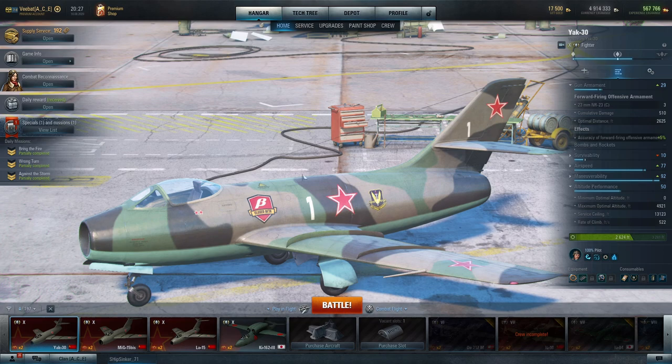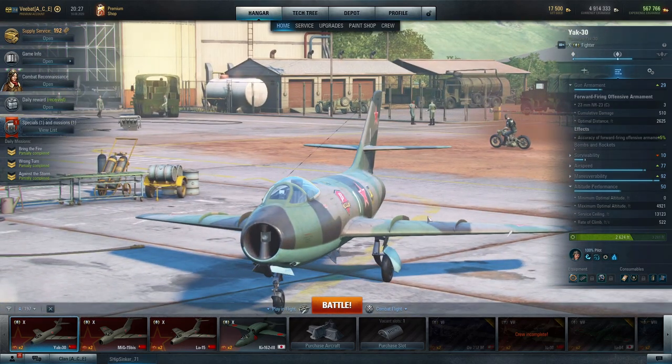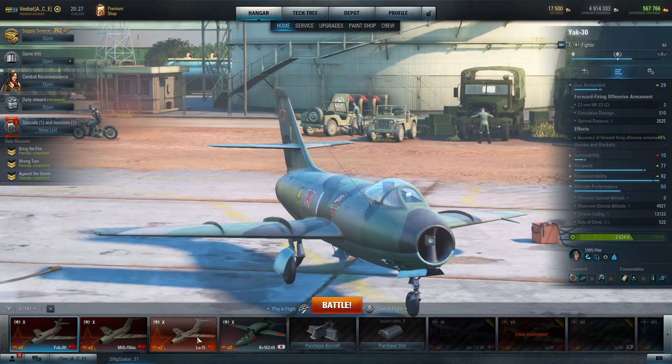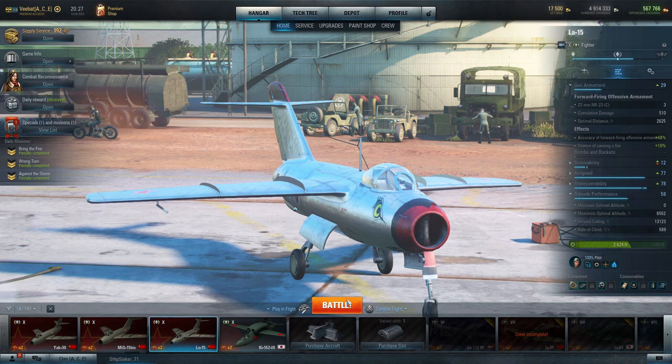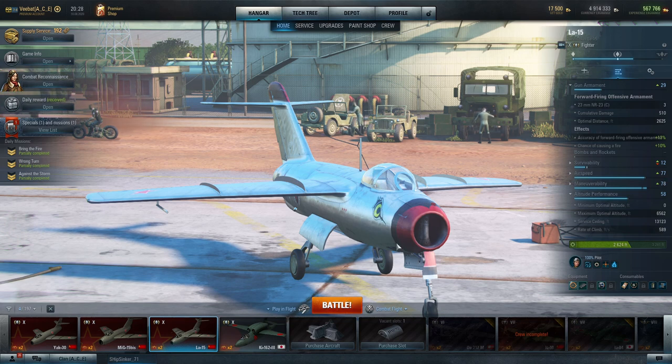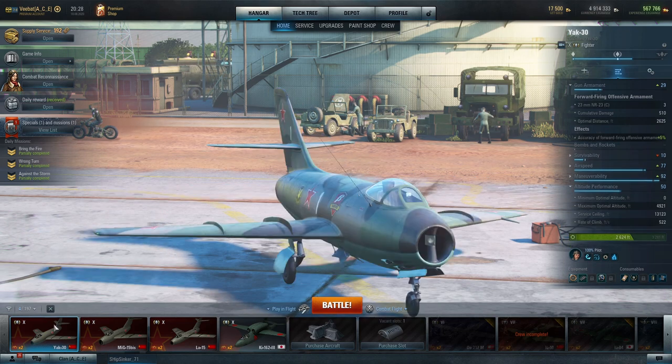At tier 10, the 23 millimeter cannons are all centrally mounted with 510 damage per second and a range out to 2,600 feet. This isn't the same as the P1101 with its incredible DPM with those 420s, but these 23s are surprisingly capable. The LA-15 has the identical gun setup as the Yak 30, but sacrifices some maneuverability to get more versatility and better optimal altitude and airspeed. For ease of use, the Yak 30 is probably going to be the easiest aircraft for anybody to fly - I've never seen a Yak 30 player really struggle unless they push beyond their altitude limitations.